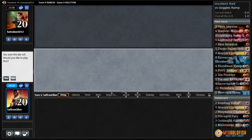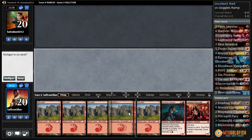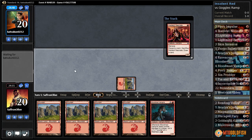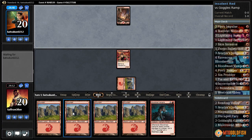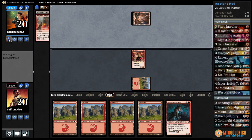All right, budget magic time — mono red madness. Oh, that's a lot of lands. Well, the good news is we got our insolent neonate; can't believe I'm so happy to have that card in my hand. We can play it on turn one, turn two discard the blood mad vampire to draw another card. So that kind of helps — not true card advantage, but still sort of card advantage. Not like ancestral recall or something, but we'll make do.